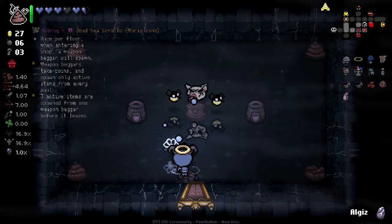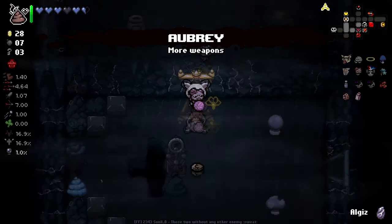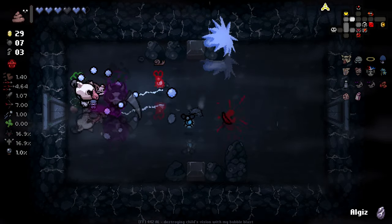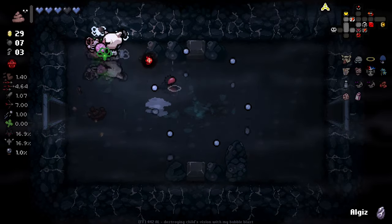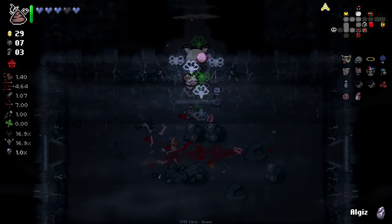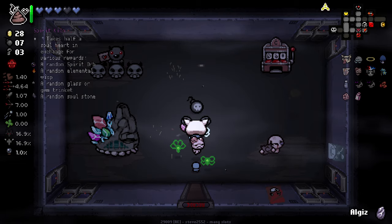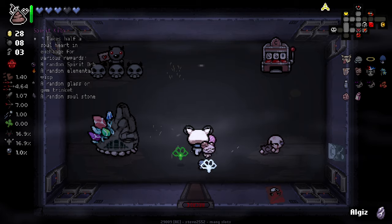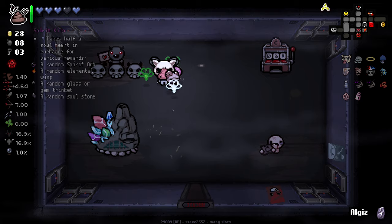Aubrey — that's potentially pretty good. It basically sets up a shop on each floor that allows us to buy different active items, which could be great especially if we can find active items that give us stats. Let's not die though, because we are taking bad damage at the moment. The fire rate increase has been pretty gnarly for us!